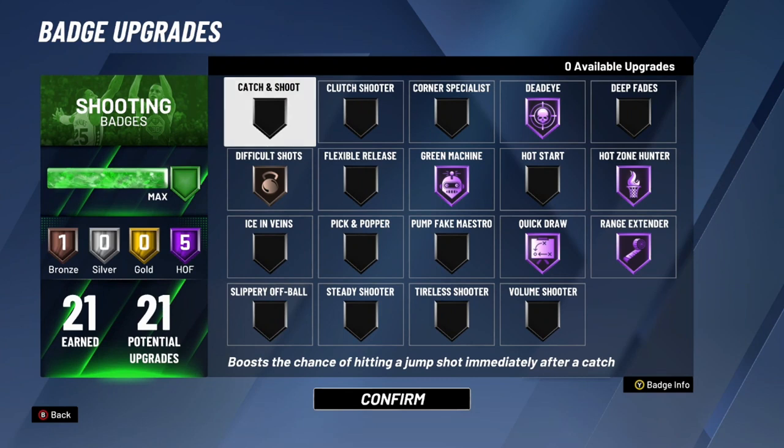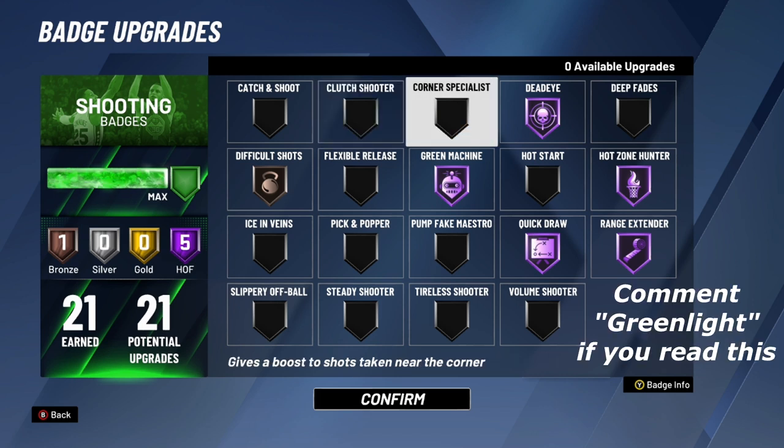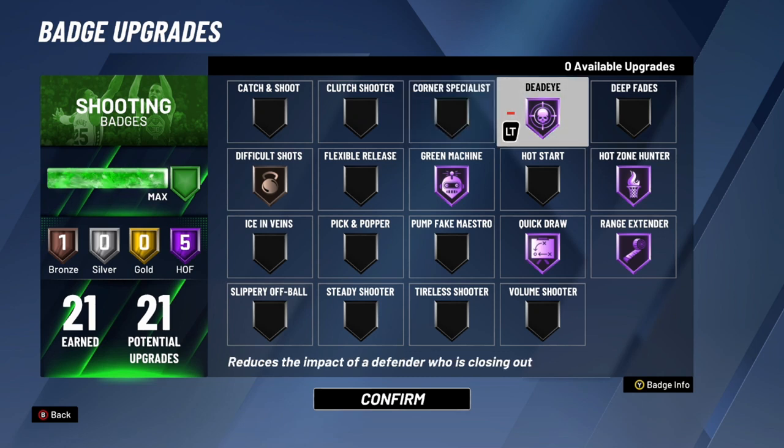Now for shooting badges. Catch and Shoot — if you iso a lot and don't really catch the ball, don't use it. But if you're a spot-up shooter, use it — pretty self-explanatory. Plus Shooter I'd shy away from; it's more of a troll badge. Corner Specialist — if you're a corner spot-up shooter, you might want this, but it's kind of pick one or the other between Corner Specialist and Catch and Shoot. Dead Eye I have on Hall of Fame — this is an important badge that helps you hit lightly contested shots.